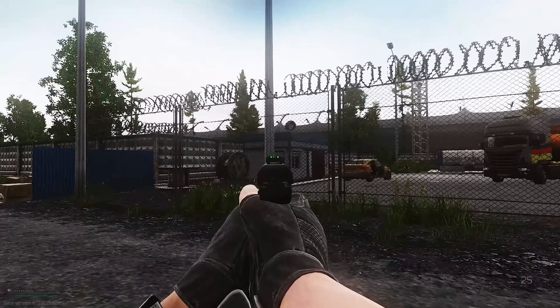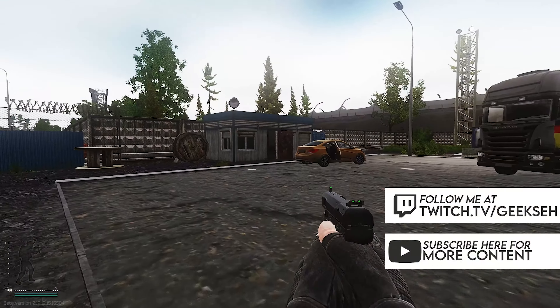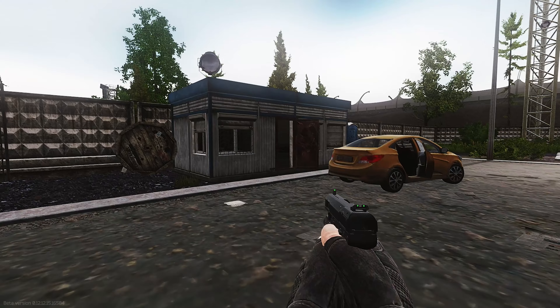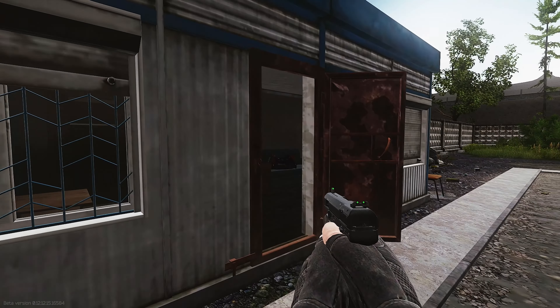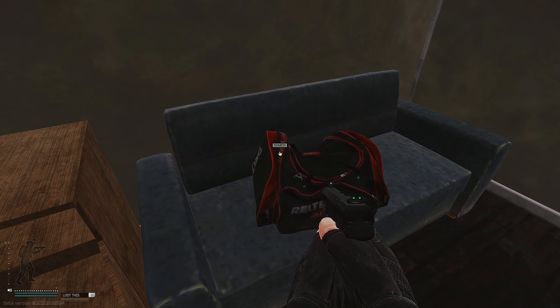The first thing we're going to loot is this small little building on the side. You might not know, but there is actually a duffel bag in here and apparently an armor spawn — I've never found it before, but apparently the armor spawns on the left side. And of course we've got the duffel bag here.